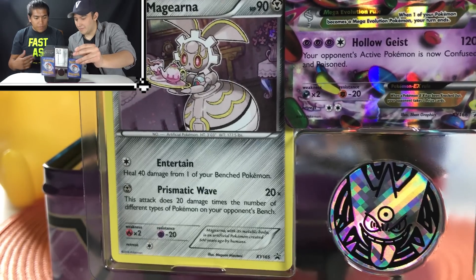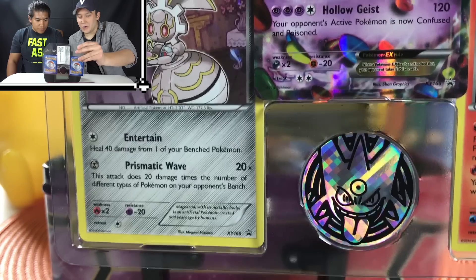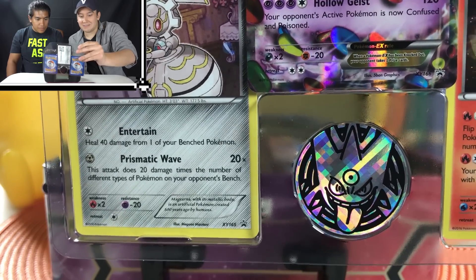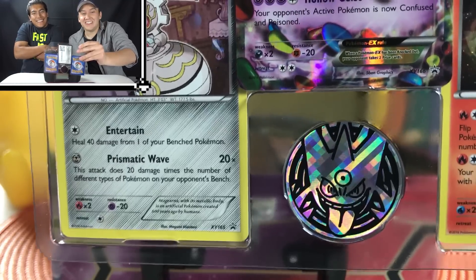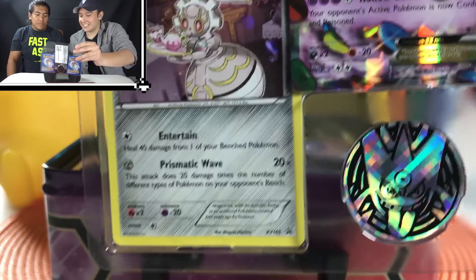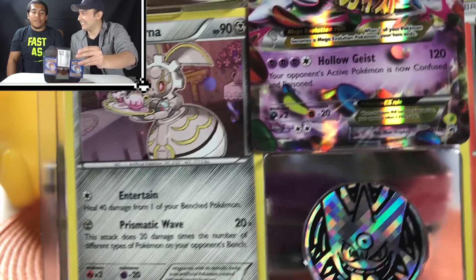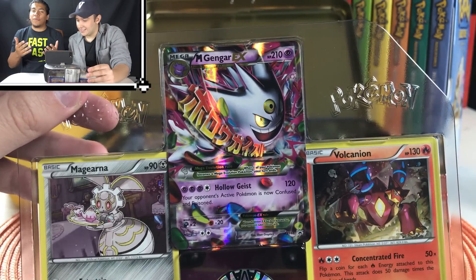Maguerna. Heal 40 from one of your benched Pokemon. And then Prismatic Wave: This attack does 20 damage times the number of different types of Pokemon on your opponent's bench. Goodbye Rainbow Road, see you later — it was fun while it lasted. I think the Scizor deck just got way more powerful. And a beautiful card.